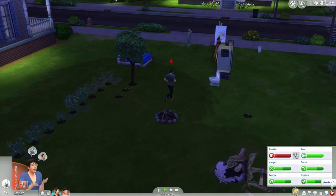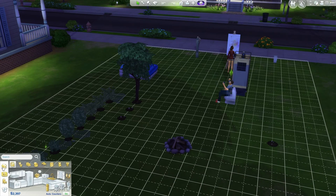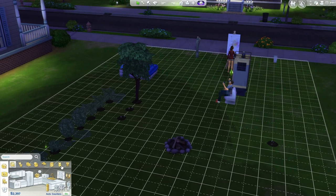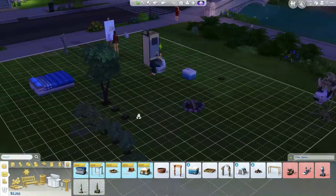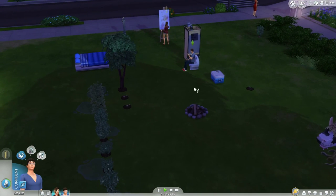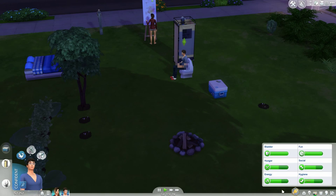Oh wow, that painting is really pretty — we will be selling that. His and her inventory is full as hell. She's gonna go ahead and make another realism painting. He's gonna come use the bathroom. He's hungry but first I'm gonna have him take a brisk shower. I want to buy a cooler because that is an easy way to just get some food — lighting the fire is just a huge process. Let's go to outdoor activities... yep, so we will go ahead and buy that.